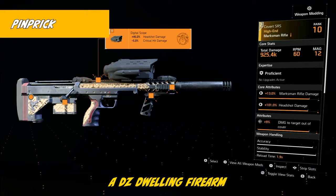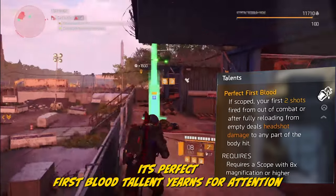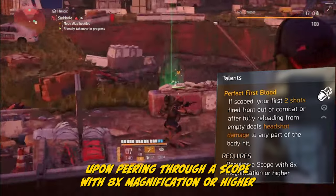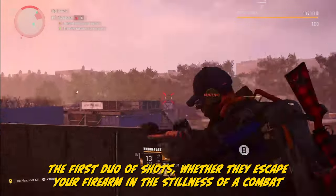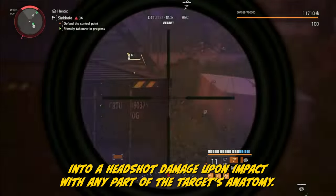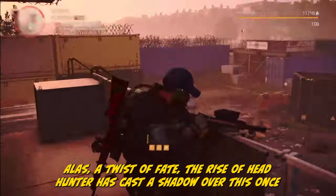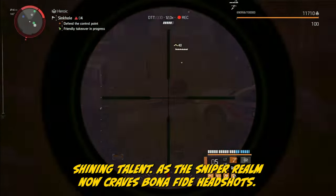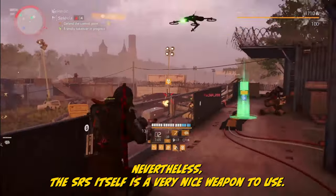The Pinprick — a DZ-dwelling firearm that seems to have missed the memo about its time in the spotlight. Its Perfect First Blood talent yearns for attention: upon peering through a scope with 8x magnification or higher, the first duo of shots — whether fired after a combat hiatus or after a complete reload from empty — gleefully morph into headshot damage upon impact with any part of the target's anatomy. Alas, the rise of Headhunter has cast a shadow over this once-shining talent, as the sniper realm now craves bona fide headshots. Nevertheless, the SRS itself is a very nice weapon to use.